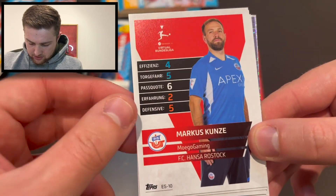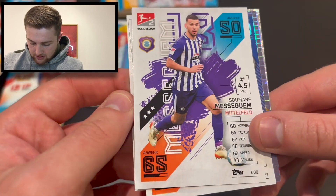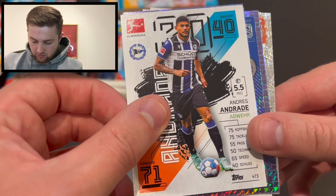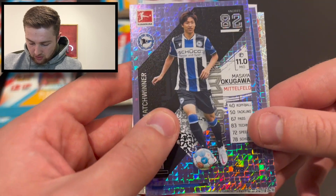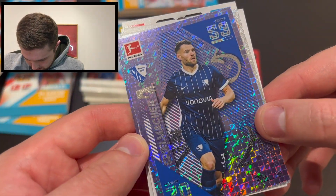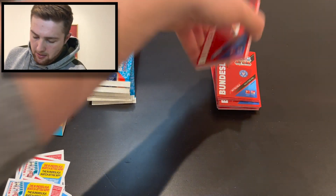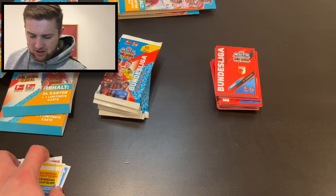We've got Marcus Kunze of Hansa Rostock e-sports player, Anton Cic of Ingolstadt, Balter of Schalke, Mezguem of Auer, Harfert of Fortuna Düsseldorf, Nemecha of Wolfsburg, e-sports player for Hoffenheim, Andrade of Arminia Bielefeld, Karazor of Stuttgart, Okagua of Arminia Bielefeld again. Spielmaker Eduard Lewin of VfL Bochum. And we've got season superstar - that's a need - Ruben Vargas of Augsburg. So there's definitely one need there at least, which is good. It's about 26 we need, so it'd be really nice if we get another one. But here we are - limited edition packs time.